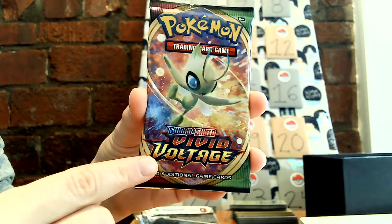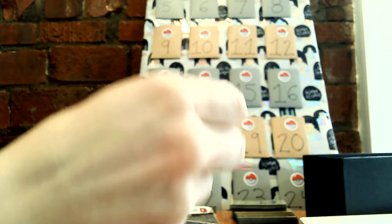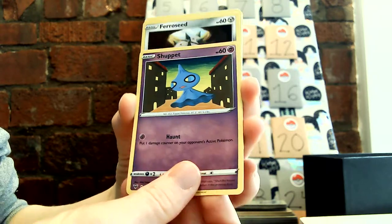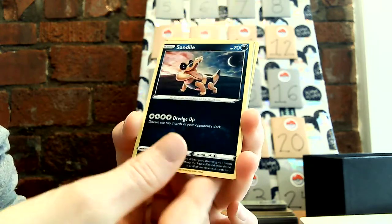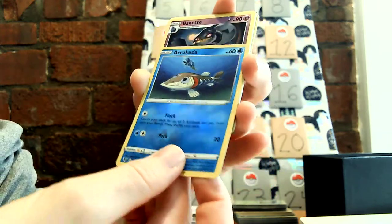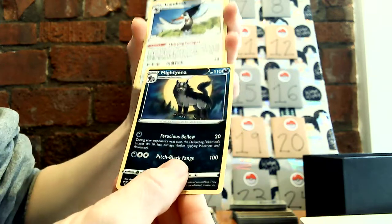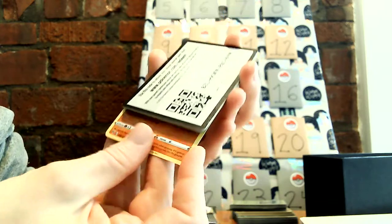All right, another Vivid Voltage pack. Oh, this one's cute — Skitty, that is adorable. Shuppet. Ferroseed. Joltik. Sandile. Arrokuda. Reverse holo and Binacle. Our energy. Mightyena. Trumbeak. Another Hitmontop, interesting. And our code.